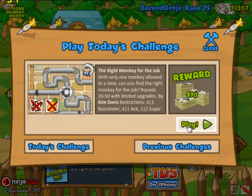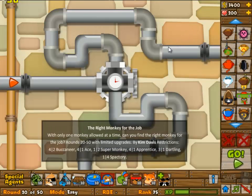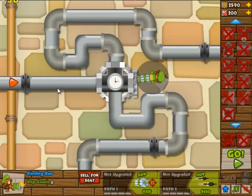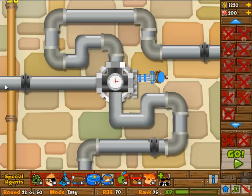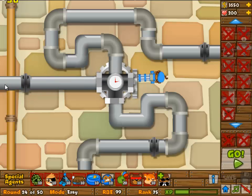Hey viewers, welcome to another game schedule pro gamer. Today we're doing the 'Right Monkey for the Job' daily challenge. This one deserved normal speed — it is an insanely difficult daily challenge and I actually made it. It's not that I can't produce the answer normally; it's just that I don't want to. This one was very creative because you can only use one monkey. You can sell them because it's on easy, so everything is relatively cheap.